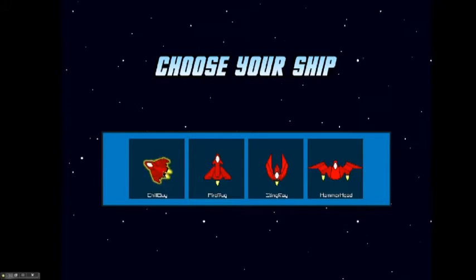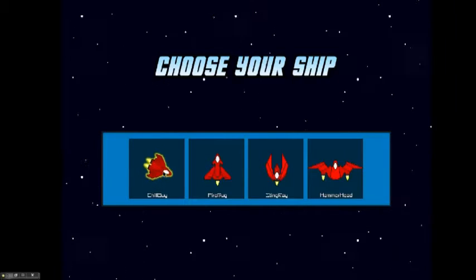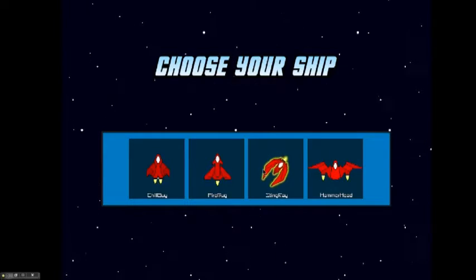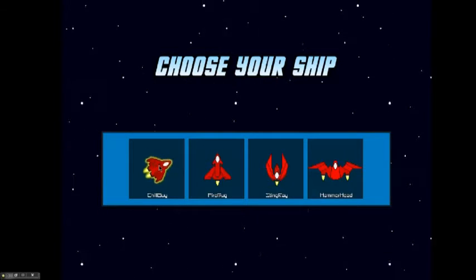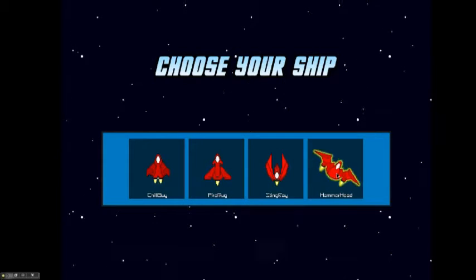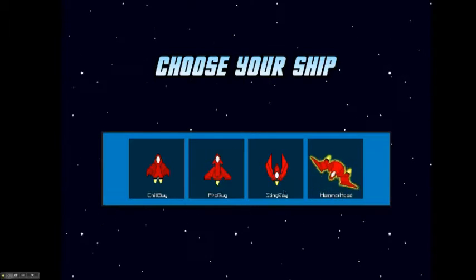I may eventually add a few more. Each one has its own name: Chill Guy, Firebug, Stingray, and Hammerhead. Each one has its own element, or its own special power. Chill Guy, as you can guess, is ice. Firebug is fire. Stingray is electricity, and Hammerhead is demo — like demolition, explosives and stuff like that.